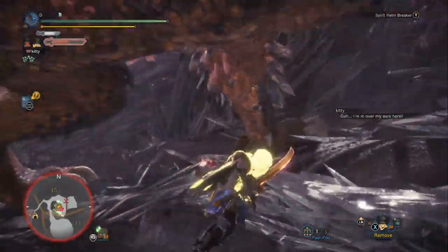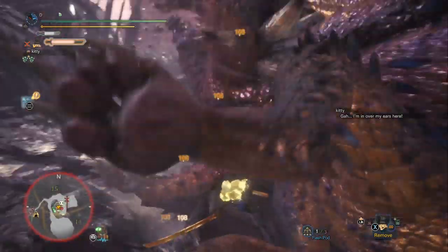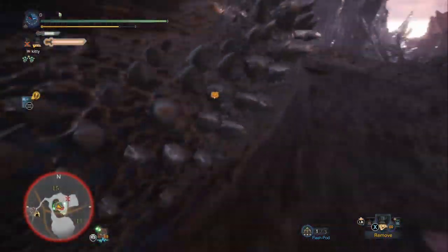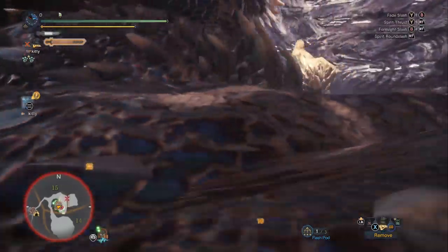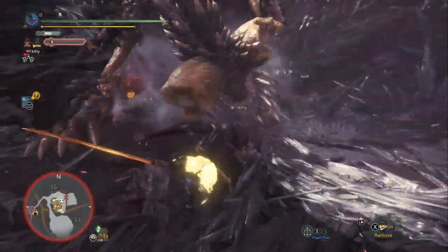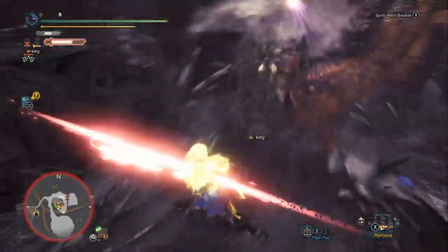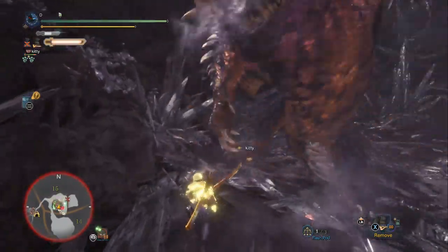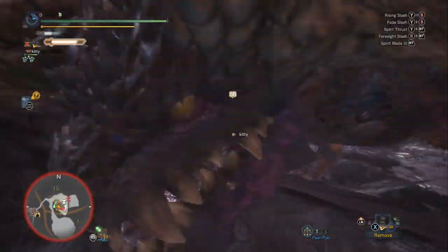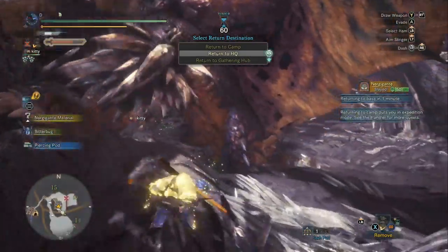Don't miss that Spirit Helm Breaker — make sure you land it. It landed and gave us a knockdown. Now we get back up to Spirit Blade 3. We're going to try another Spirit Helm Breaker, but he moved out of the way — we got the tip of his tail. That's okay: he is dead.